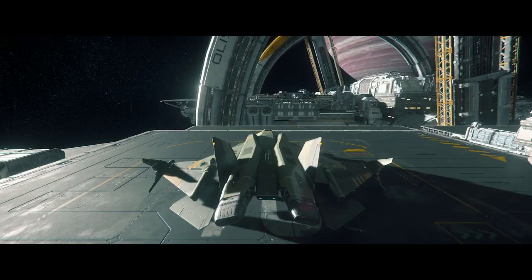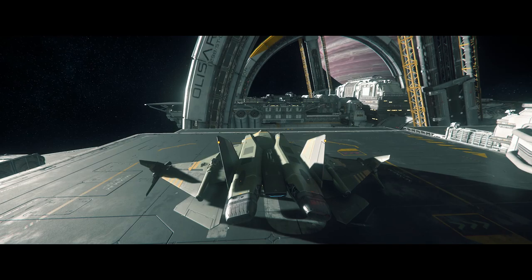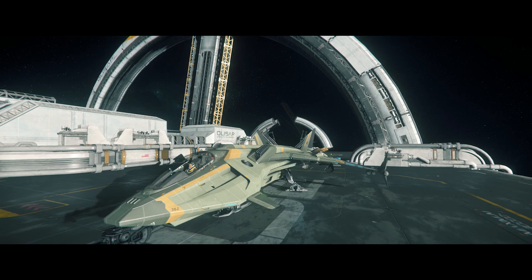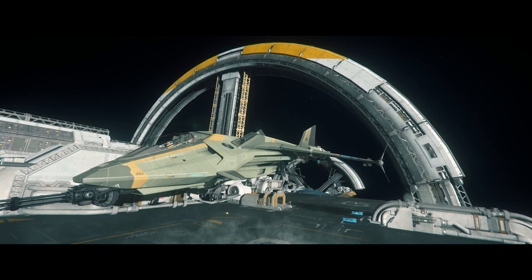Let's get into flight control — welcome to flight school with Captain Shack. Don't worry, anything that falls off the ship was extra parts. Hit F4 to go into third person. Hold Z to scroll around and look at your vehicle. You don't need to do this to take off — I'm just doing this so I can show you what we're doing.